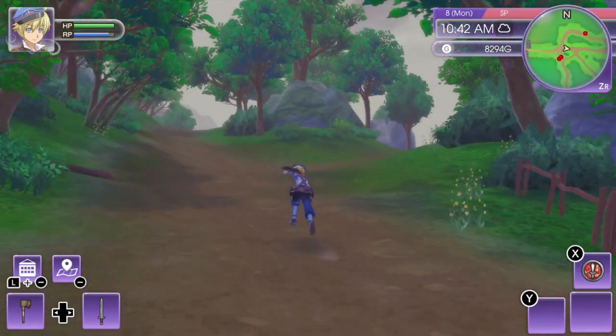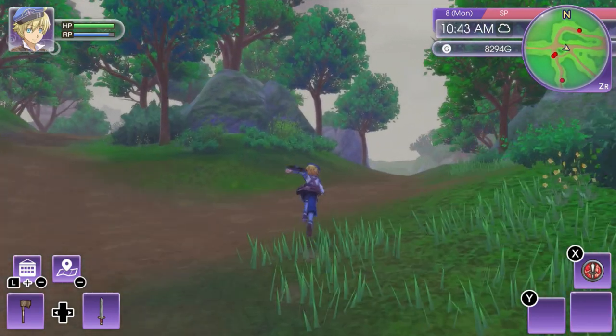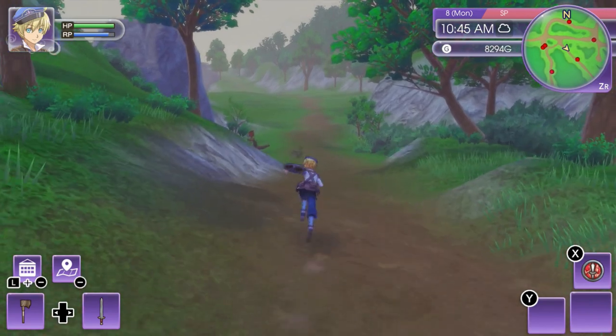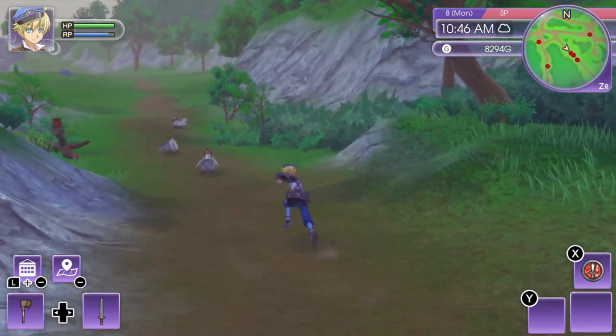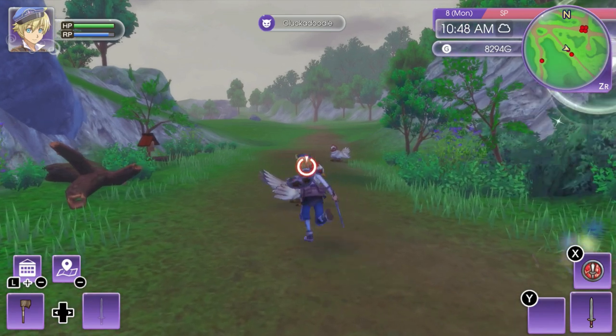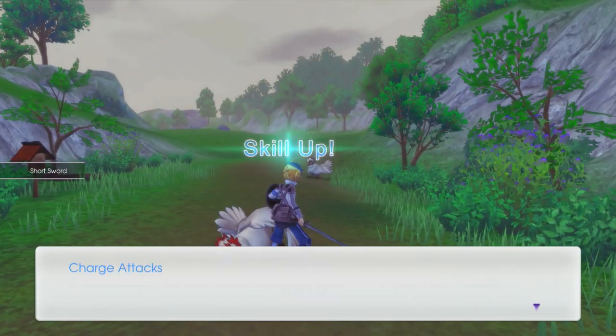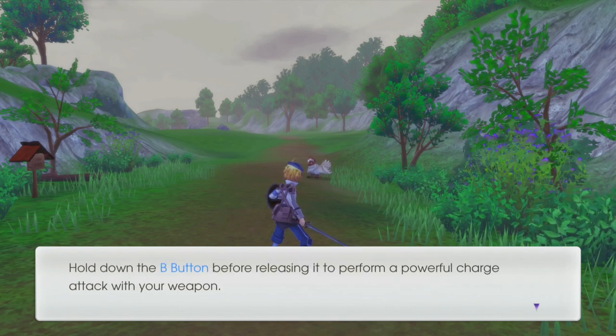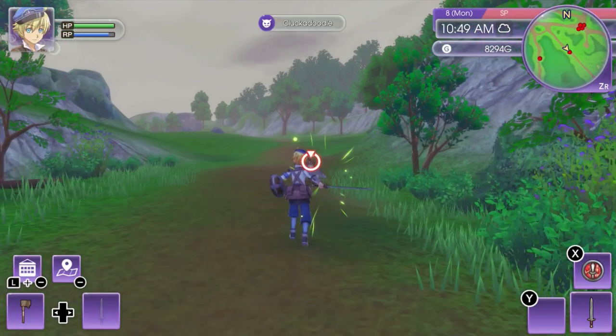We defeated all these really early ones — I don't really need to fight those enemies, I don't think. But there could be some over here. What are these? Oh, these are the cluckadoodles? Yeah, these are fine. Shortsword level also unlocks charge attacks — you can hold down the B button. Oh yeah, I remember that.